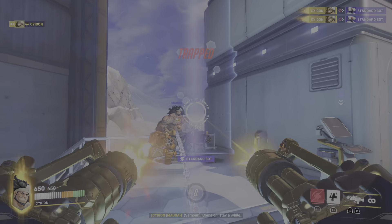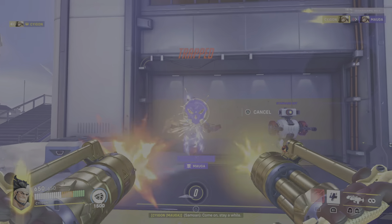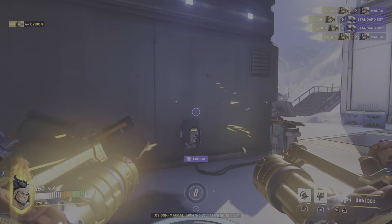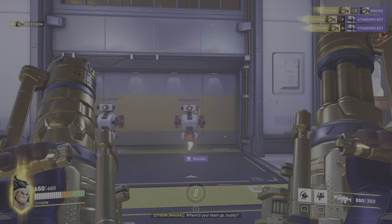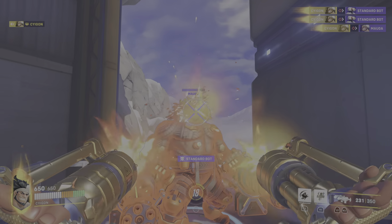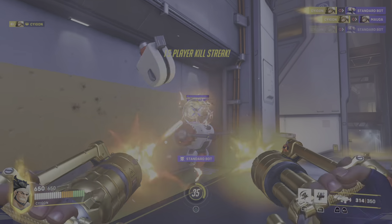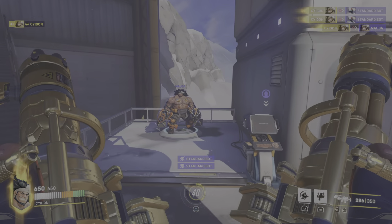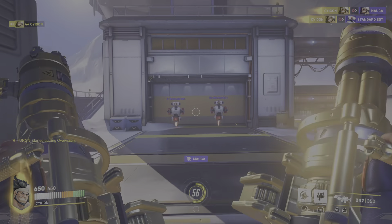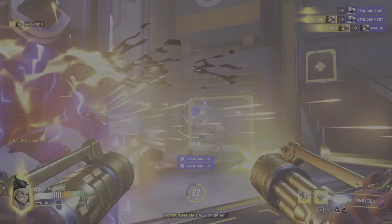The reason why I like Mauga, even though I know he definitely gets countered a lot — Mauga gets countered a lot by Ana, even Kiriko because she can cleanse you from the fire, Lifeweaver because he pulls you back from Mauga's machine guns, Tree of Life obviously, Sigma, D.Va. So he gets countered easily, don't get me wrong.